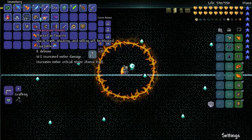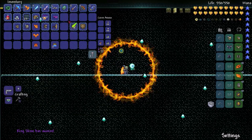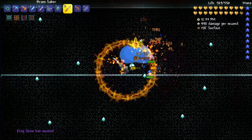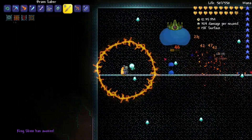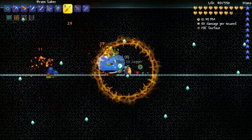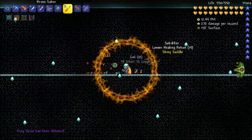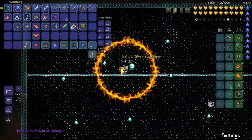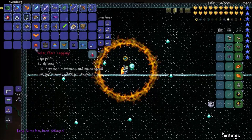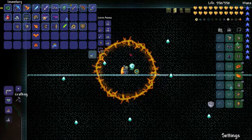Let's do the saber first. Yes, and the full set bonus makes this little demon shoot laser, which is cool. It's pretty cool. I would recommend using this armor set, because look at my life — it's 550 first of all. And then second of all, this is a little demon laser. It's better than the chlorophyte crystal.